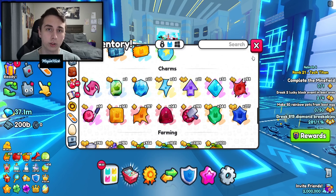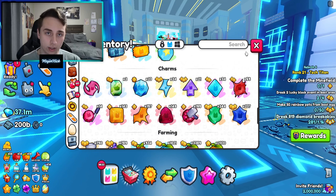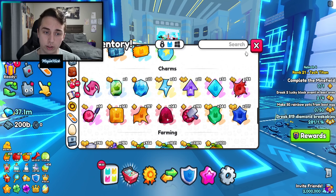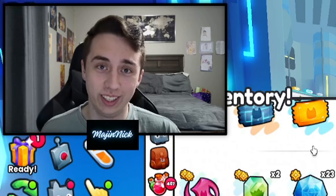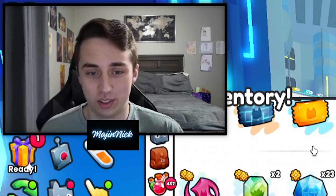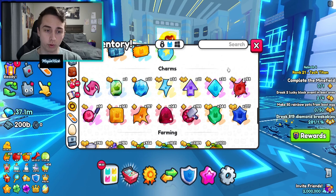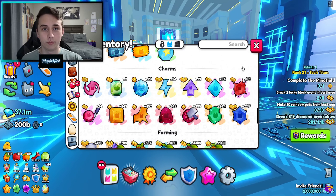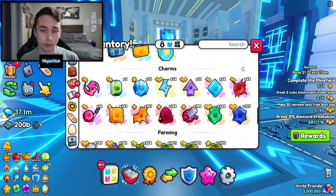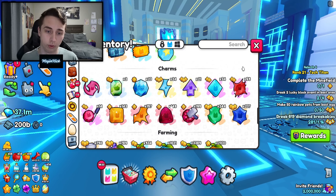If you guys are like me and just want royalty charms or overload charms, do not open charmstones — it's clear that it's not worth it. Instead, just take those charmstones, go to the trading plaza, put them up for sale, and use those diamonds to buy the charms that you actually need. And if you're thinking of buying charmstones, don't — they're just not worth it. These results clearly show that. I lost what could have been 4 million profit, but now you guys know, and I'm glad I ran this test to show you.